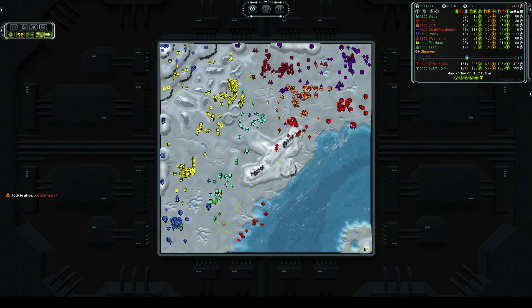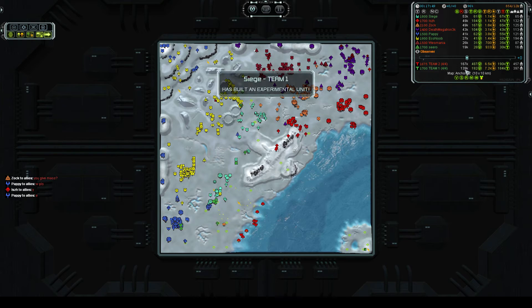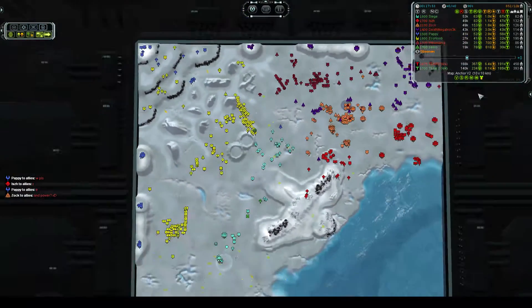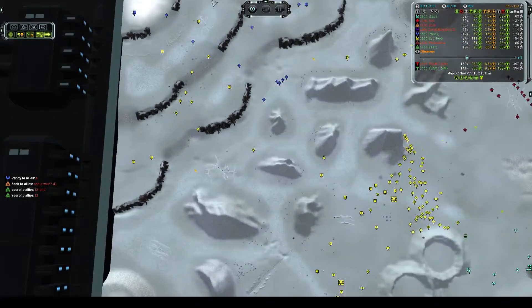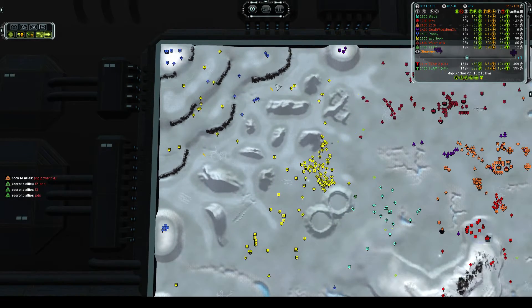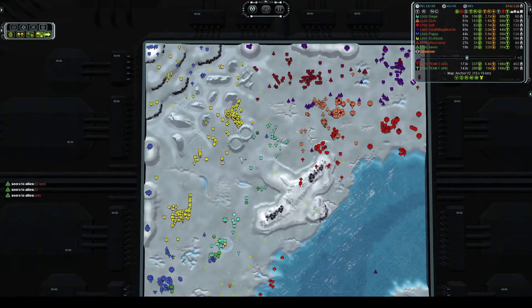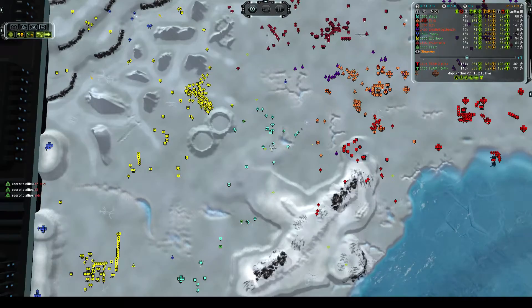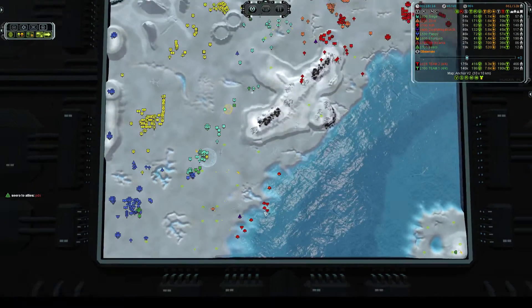Even though they've lost their base, their total mass numbers aren't too much different. Team 2 has a little bit of advantage, but the real difference is they have a mass income advantage now. They're relatively even on mass so far, but it won't stay that way if Team 1 doesn't do something quickly. Team 1 did take out all of these cliffs, probably got all the reclaim, and got all the extractors on the cliff side. So they do have more than 50% mass control on land, but they are losing their bases to the navy.